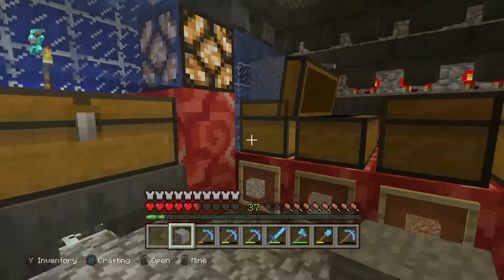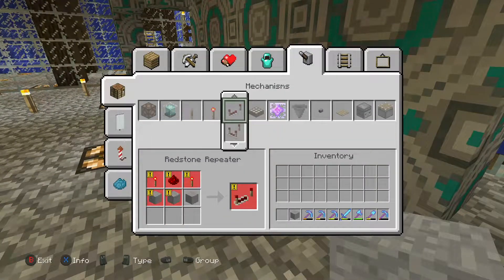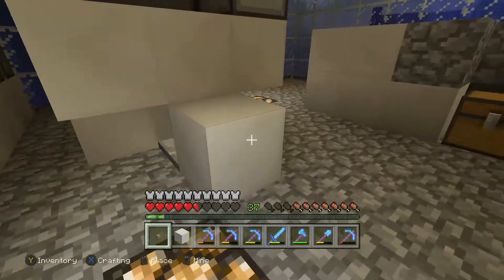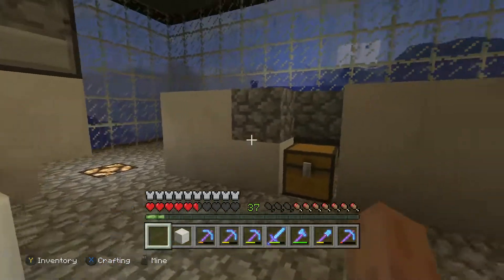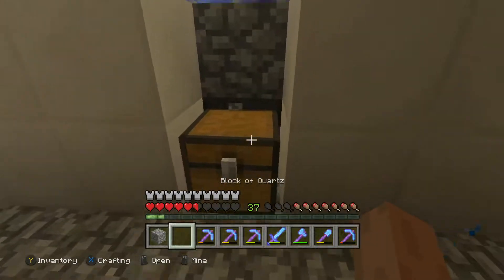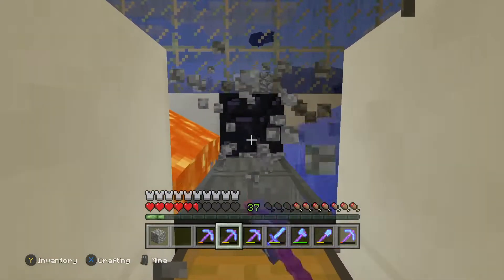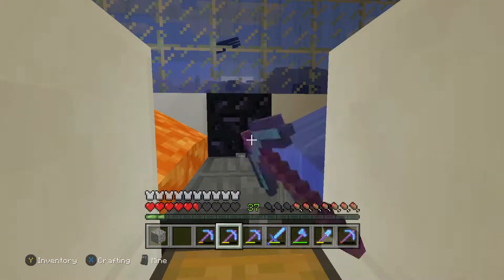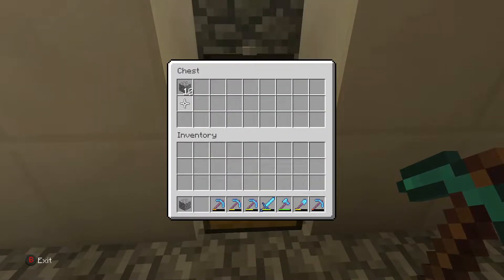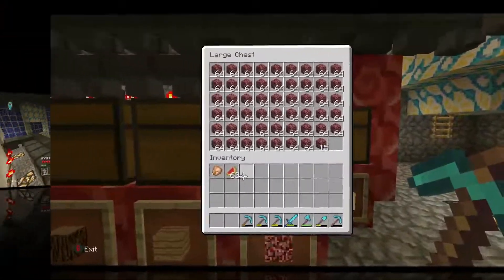I'm going to craft up a button and grab one piece of quartz to fix that cobblestone generator. I put a pressure plate there last time but I'm actually going to put a button — right there in the face. Now the cobblestone generator works: you stand right here between the lava and the water, it will generate cobblestone, and if you mine it it will actually go into the hopper most of the time and then you can grab your cobblestone from the chest.